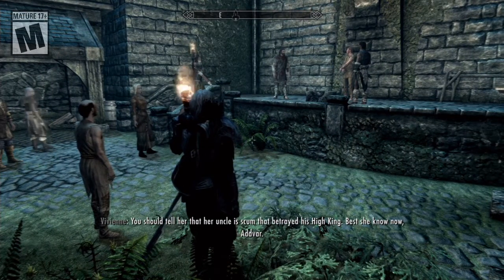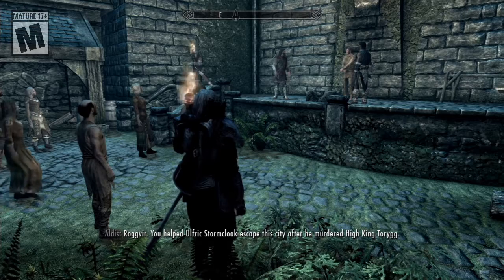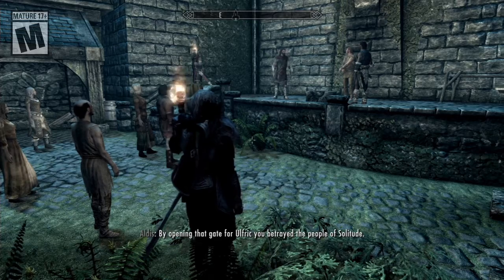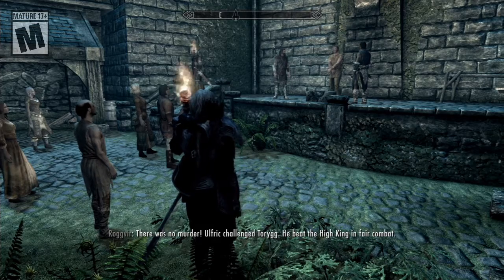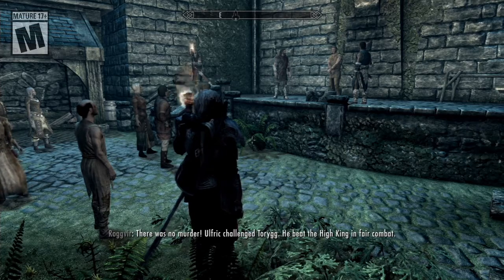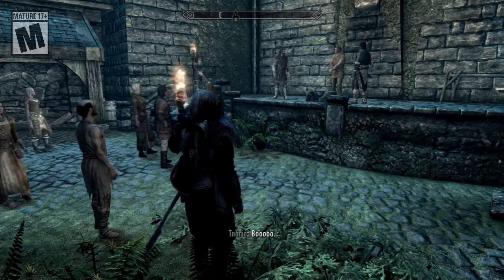You betrayed his High King. You betrayed her. Rogvere, you helped Ulfric Stormcloak escape the city after he murdered High King Torygg. By opening that gate for Ulfric, you betrayed the people of Solitude. There was no murder — Ulfric challenged Torygg, he beat the High King in fair combat. Such is our way. Such is the ancient custom of Skyrim and all lords.